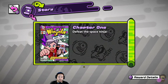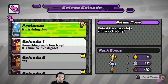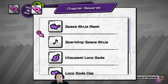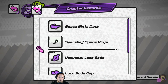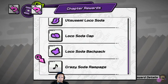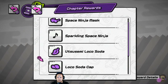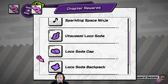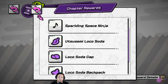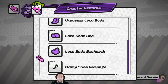All the support possible is always good for the developers to get us more updates. We want the game to be better, and there is a lot of fixing this game needs. The rewards include the space ninja mask, sparkling space ninja soundtrack, Utsu, loco soda, loco soda cap, loco soda backpack, and crazy sort of rampage soundtrack. The thing I'm really interested in is the loco soda backpack — although looking at it, it seems like it's a shirt with the backpack, so you can't wear the backpack without the shirt. And that one with the leaf is a transformation, so I guess that's the first transformation unlockable in the game.